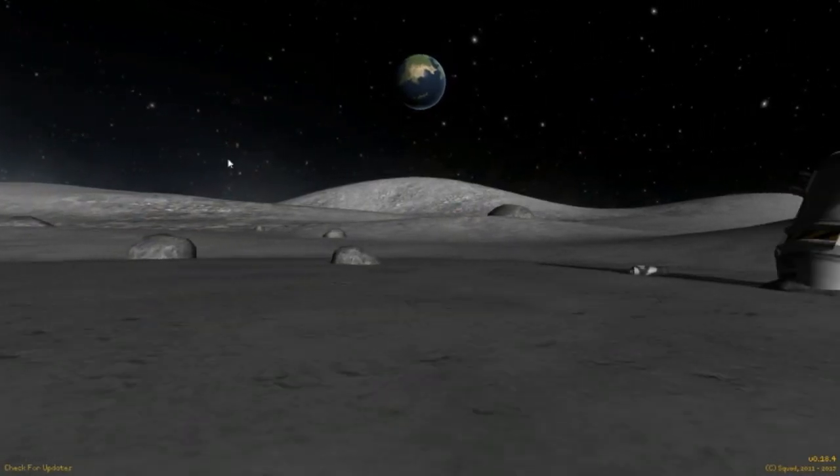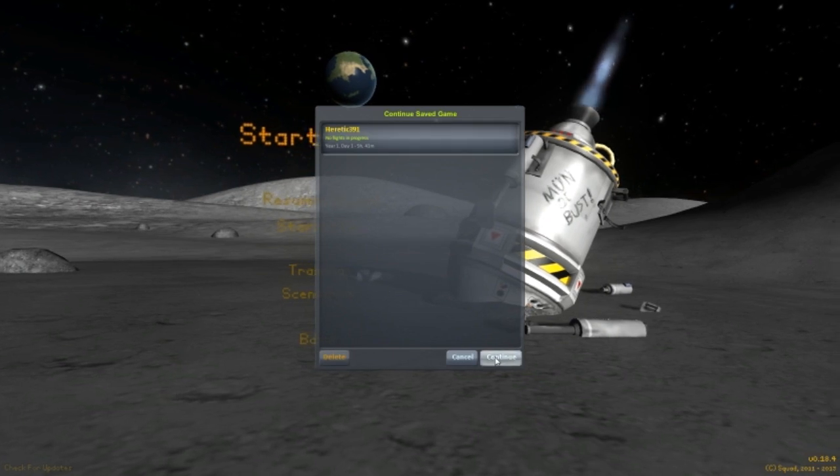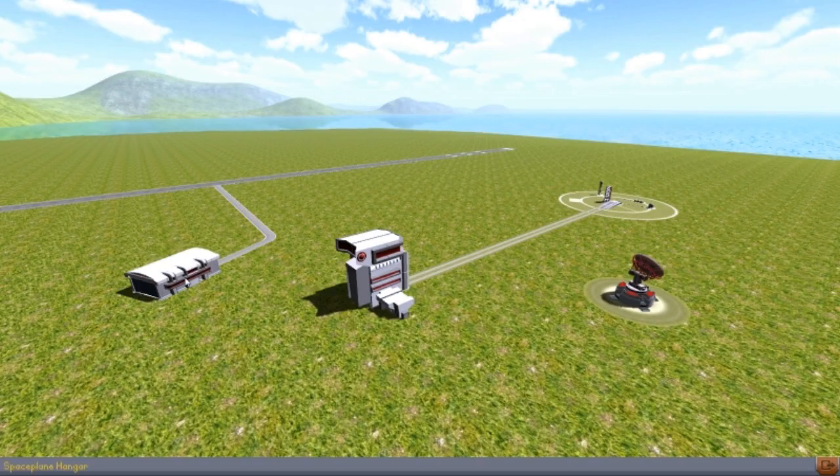Alright guys, welcome back to another video on Copa Space Program. This is Designs of the Week, Episode 18, and we're going to start off with Brand Adaptercraft Mark II.